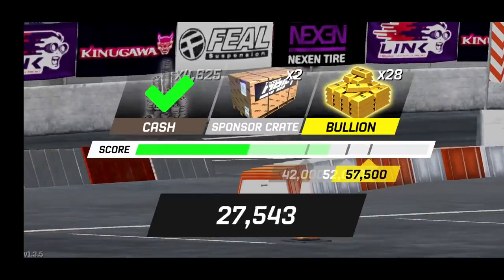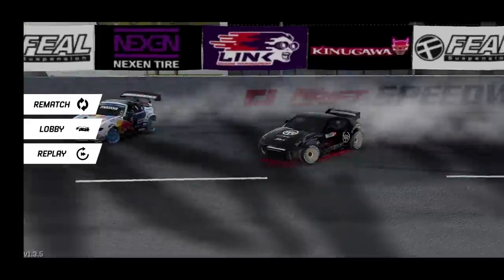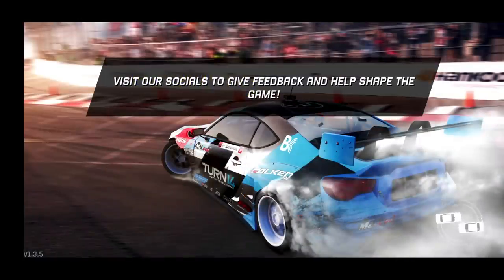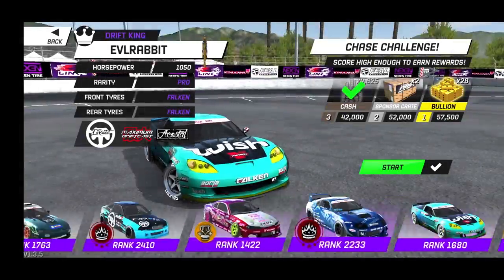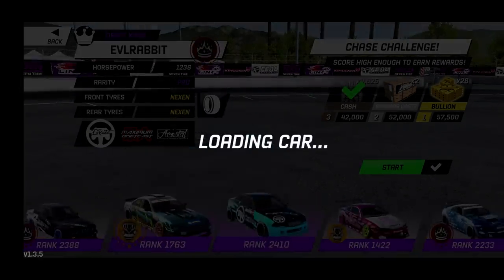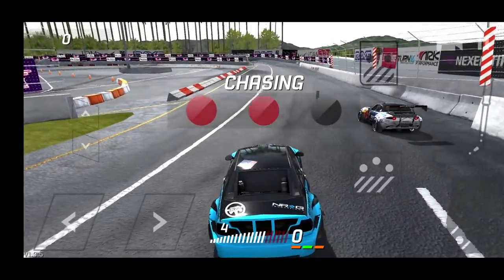We've got to get that line on that bank — that is probably the most crucial part of this track: to stay with Mad Mike on the bank and as close as you can to that wall. Otherwise you're definitely losing a lot of points and leaving a lot of points on the table.